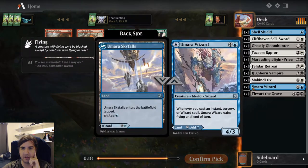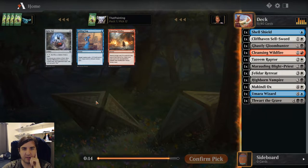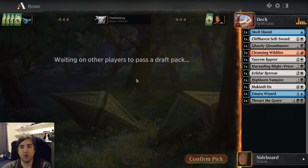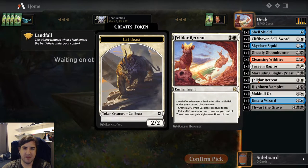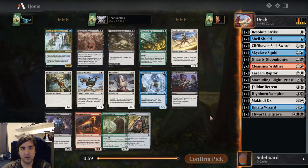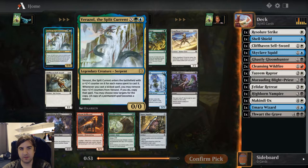I still have this Umara Wizard, so I'm not so committed to Black that I can't change my mind. I'll double down on the Cleansing Wildfire just in case I open a Red bomb. I've got the Squid too. Villarotree is also splashable — it's a single white pip. Verazol, the Split Current... I really wish I'd opened this first pack, because my favorite deck I've drafted in this format so far was a Blue-Green Kicker deck — very tricky, lots of card advantage. This is quite the powerful spell, but I don't think we want to go that direction.